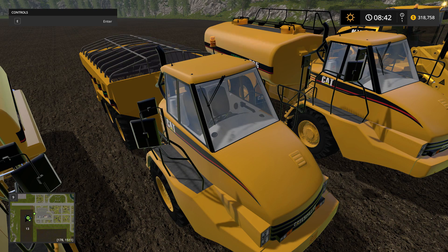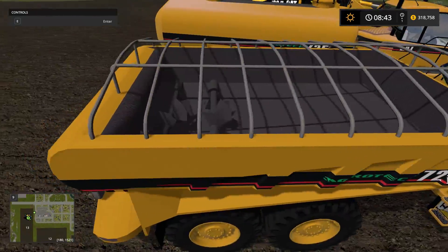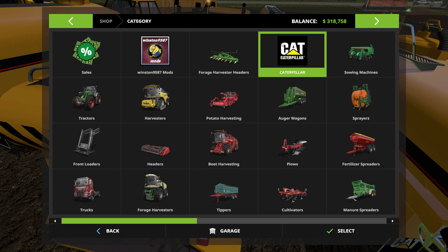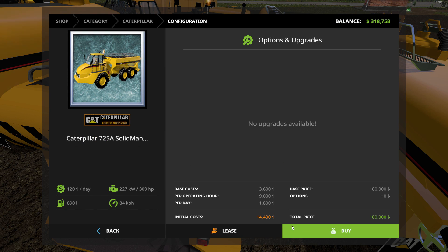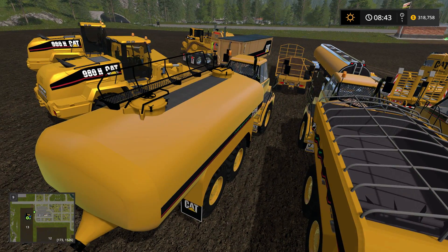Moving right on to the next one — this is the Caterpillar 725A Manure Spreader. I actually forgot to write down some specs, but we'll check that out at the shop. Everything is nicely categorized in one category, which I love. All 16 mods are right there in one shot. Looking that up now — cost is $180,000, max speed 84 kilometers, and unfortunately it doesn't list the work width on these.